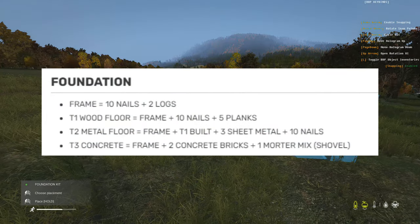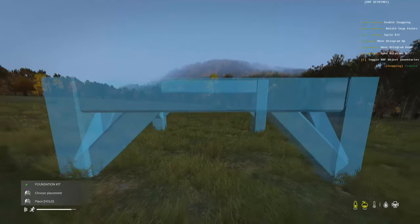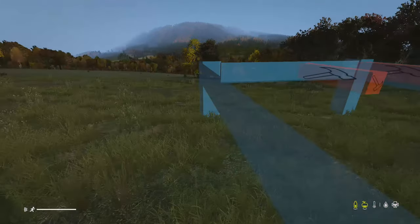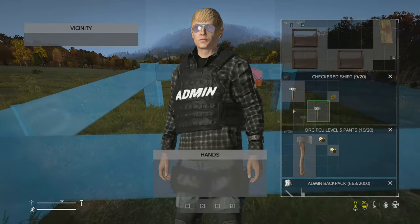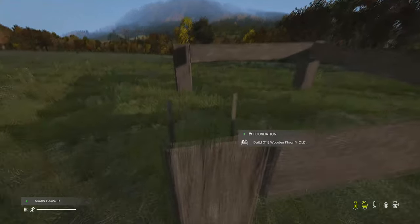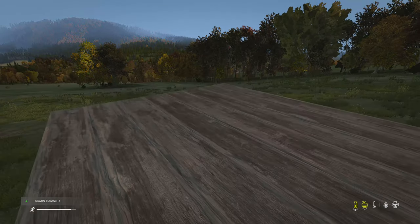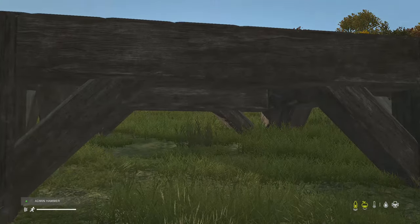The foundation kit works basically the same as in the previous Base Building Plus update with similar materials. You can place it into the ground, which is especially useful on mountains. It functions as an actual floor. Keep in mind that the foundation can be dismantled from the top, so players can dismantle it from above but not from underneath.